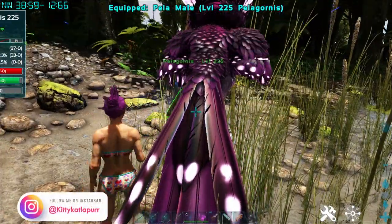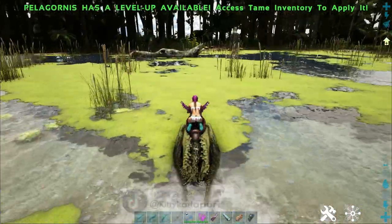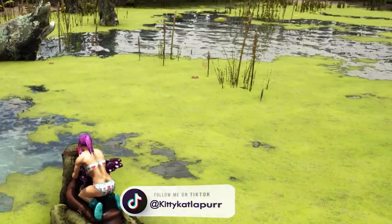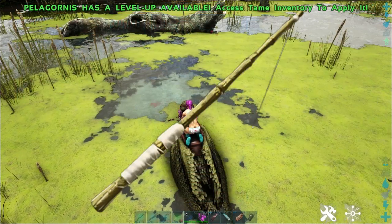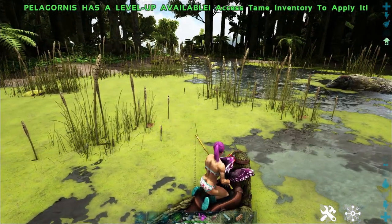Now you gear yourself up with a canoe, a wooden chair, a wooden bench, or your Pelagornis, and you set out onto the water. Look for some fishies — preferably fishies with the heart. As you can see, you can always see the little hearts coming up. You equip yourself with your fishing rod — mine has leech blood on it — and then you wait for it to bite.